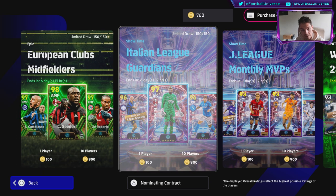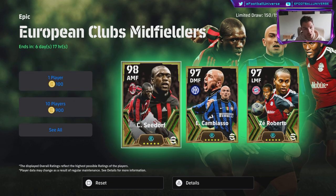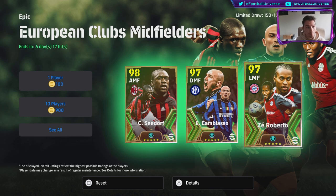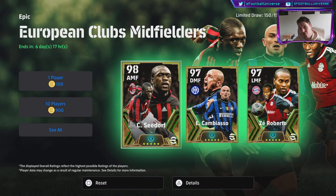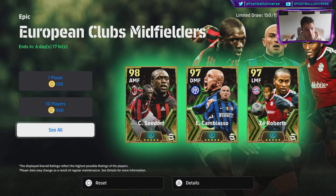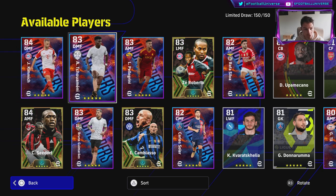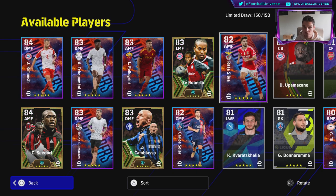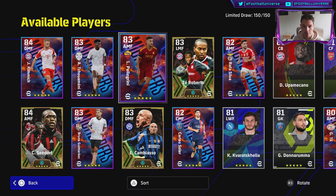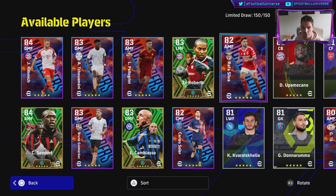We're going to go through the Italian league guardians — there are a lot of good players in this pack. First, we're going through the European club midfielders, which have the three new epic legend boosters. These are replacing the legends; they're now known as epic boosters. We've got Zéro Berto, Cambiaso, and Sadarf. On top of that, this brilliant pack also includes end-game level players like Kimmich, Tchouaméni, Rafa Silva, and Pellegrini.